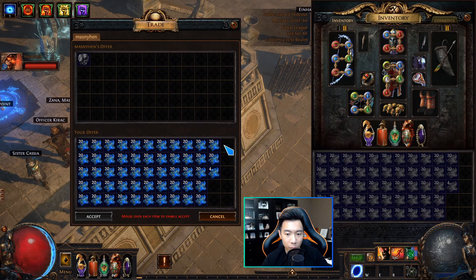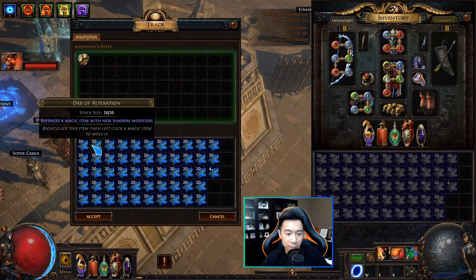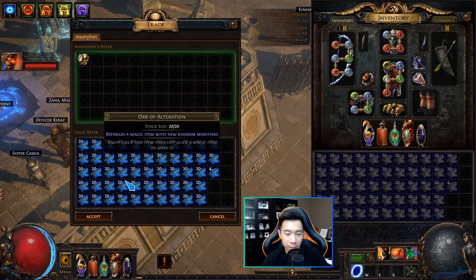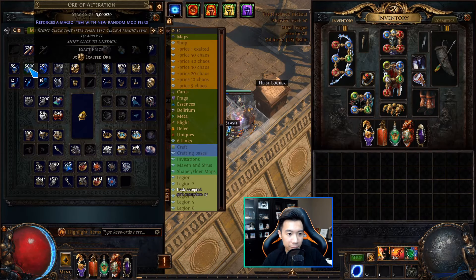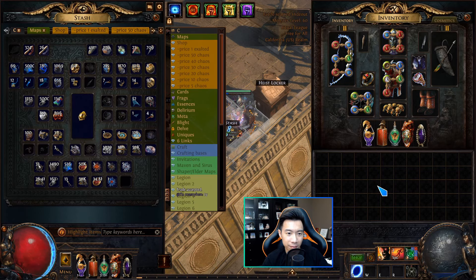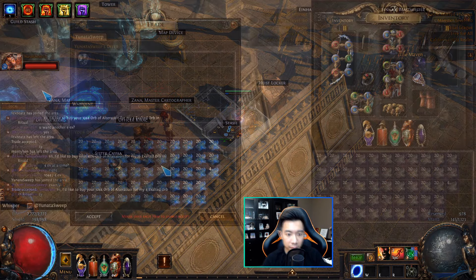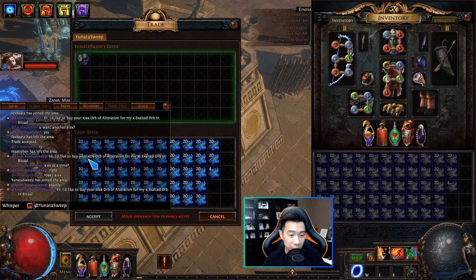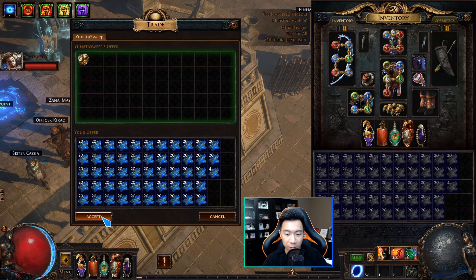Alright, this is 1,044 alterations for 4x, so 261 per x. Turns out I have about 25 exalts worth of alterations. Nice. This is another 1,044 for 4x to the same person. Alright, this guy is basically buying the rest of my alterations, which is 4,176 for 16 exalts. We're going to do it 4x at a time.